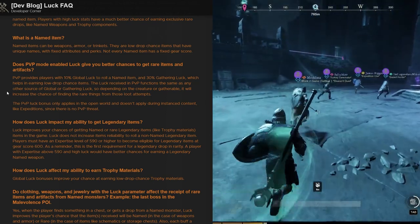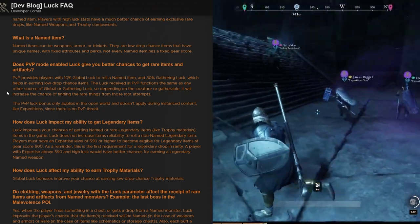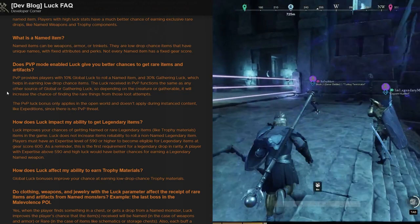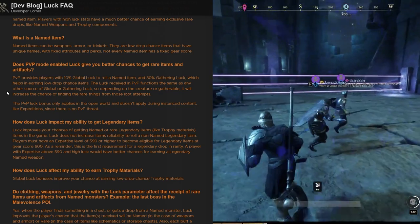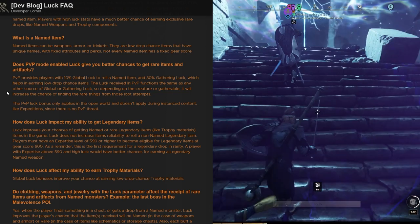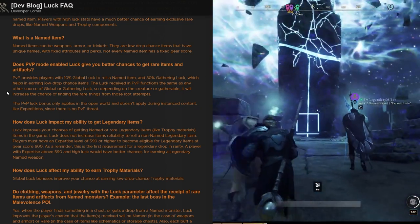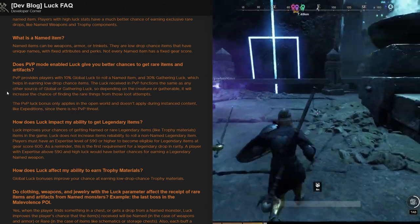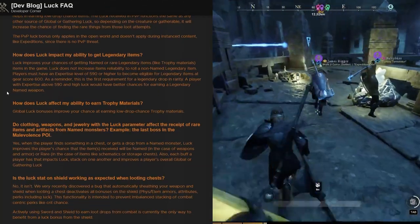What is a named item? Named items can be weapons, armor, or trinkets. They are low drop chance items that have unique names with fixed attributes and perks. Not every named item has a fixed gear score. Does PvP mode give you better chances to get rare items? PvP provides players with a 10% global luck bonus to roll a named item and 30% gathering luck, helping earn low drop chance items. The PvP luck bonus only applies in the open world and doesn't apply during instanced content like expeditions since there is no PvP threat.